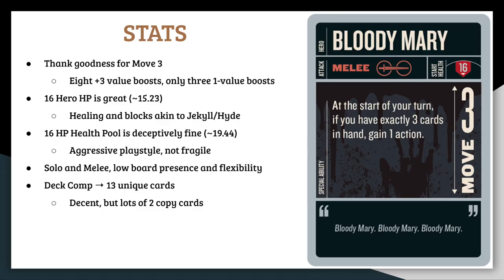Starting with her stats, Bloody Mary is a melee fighter with 16 health and a move value of 3. She has no sidekicks. Mary really benefits from having 3 movement, and it even fits with her theme of 3s. She has really consistent boost values, a handful of movement effects, and when she has 3 actions she will probably be double maneuvering up to 6 spaces, so she is ridiculously mobile. 16 HP is above average, but deceptively great. For solo heroes, 16 is incredible, and she's got efficient healing — 6 health on 2 cards, at the cost of it being predictable and cancelable.